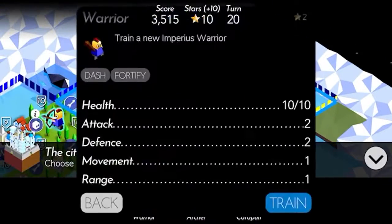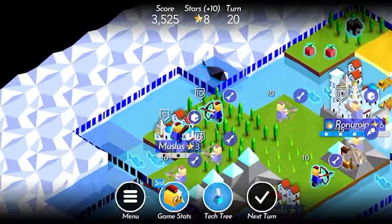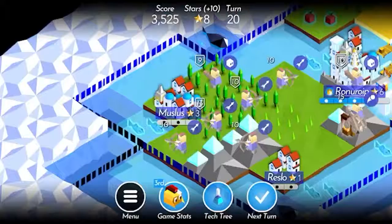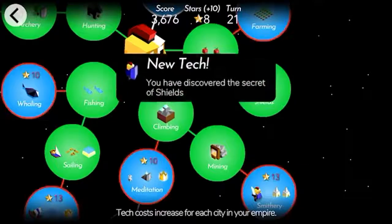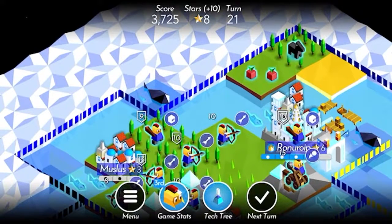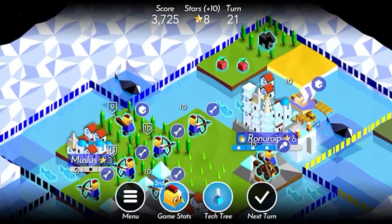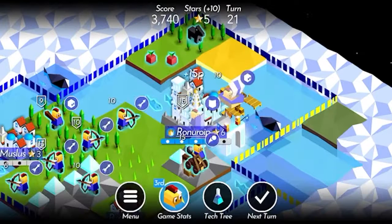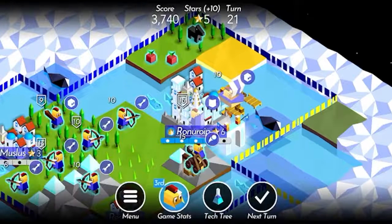I'm gonna train a warrior over here to be a boat. Shields are definitely worthwhile research once you have the sailing tech — that's actually a good lesson to learn. Every boat has the same attack, but their defense is dependent on the type of unit that they are. So if you have a defender, you get basically a cheap way of getting the same attack as anything else — it's only a little bit more expensive than a warrior, but they have all the health. Just a little tip.